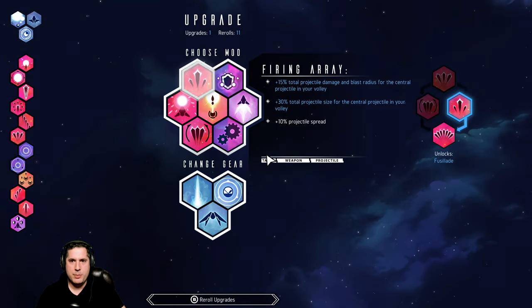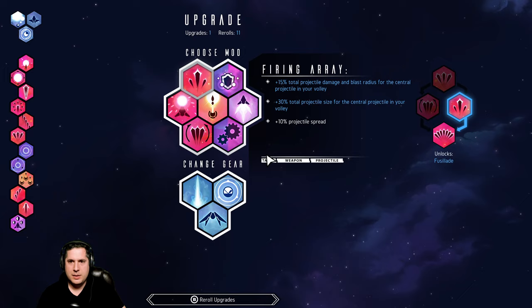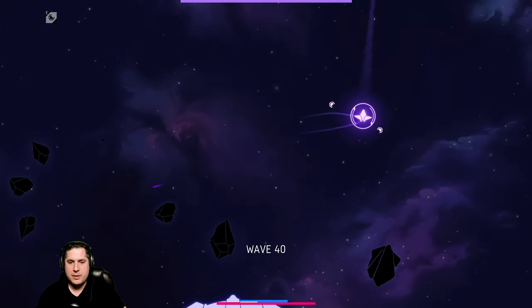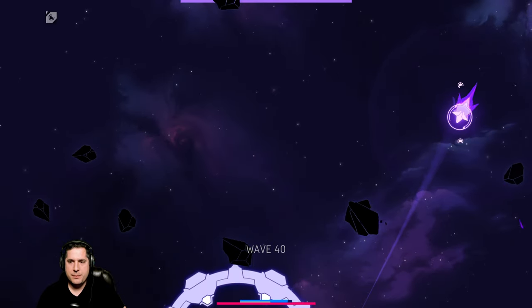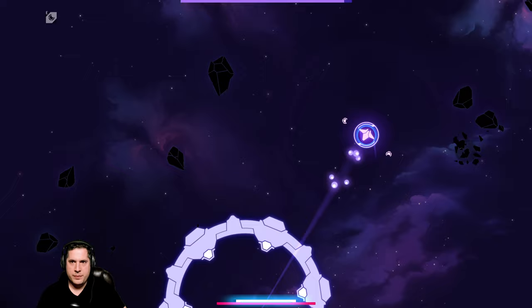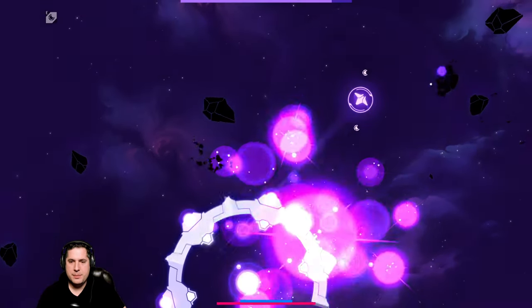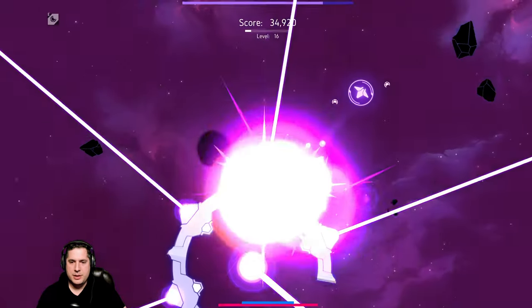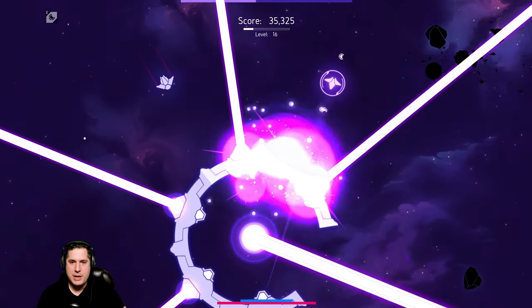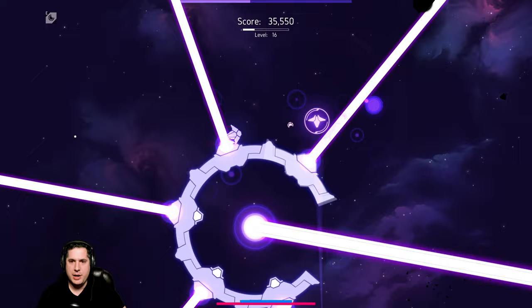Got another upgrade — Fire Ray is not bad; it makes our center grenade a little more intense. Now we're against the boss. The key to this boss is he has weak points inside of him, and we're actually hitting those weak points with the grenades.